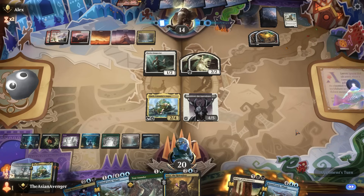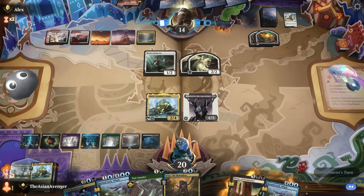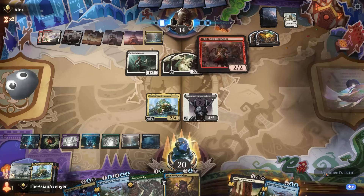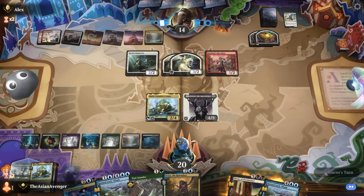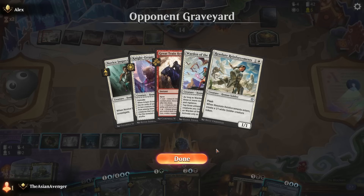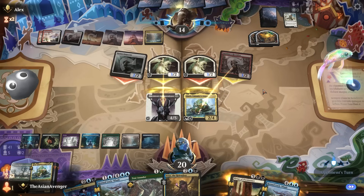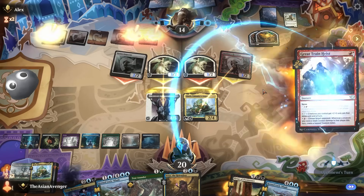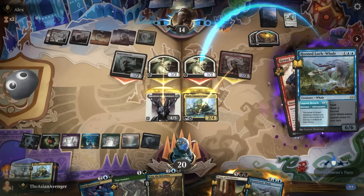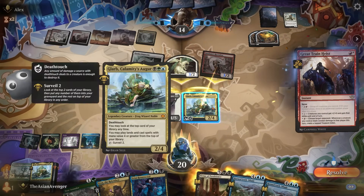I should have left the Blooming Marsh on top — that would have meant I could play the land, still played a four-drop and a two-drop next turn and done all the things I could ask for. I'll let this one go through — Imidane's Recruiter doesn't look threatening yet. What does the opponent have? Probably the same extra combat spell — The Great Train Heist — which I'm kind of okay with them resolving. I'll go ahead and tuck the little token. Knowing that Glarb is going to die, I'll run it.